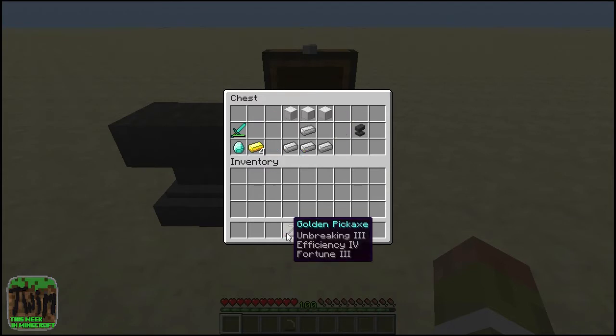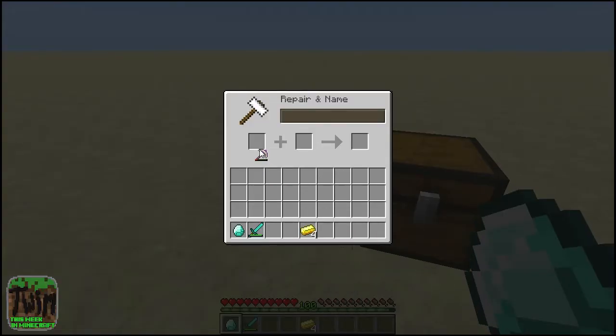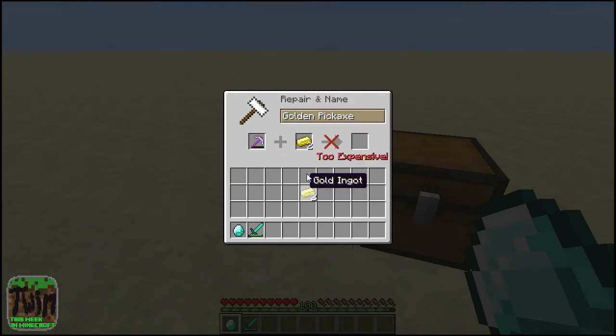You still can only repair items with the same item, so if you had a gold pickaxe with Unbreaking III, Efficiency IV, and Fortune III, the only way to repair it before was with the same exact pickaxe. But now you can repair it with an iron ingot. It might be a little expensive, so let's try one — you get the same pickaxe back with some more use out of it, and you can do it again.